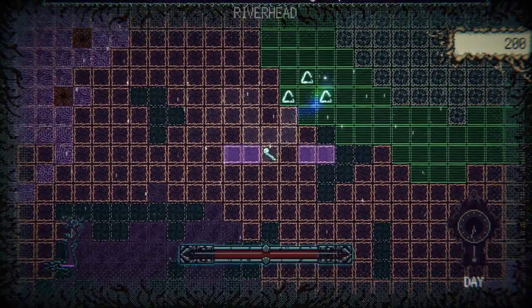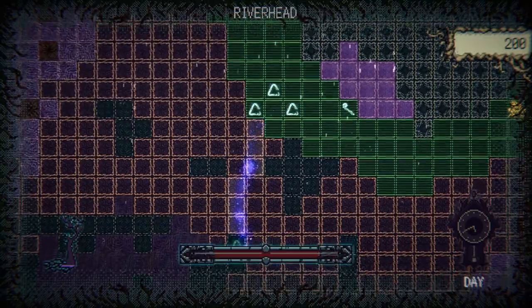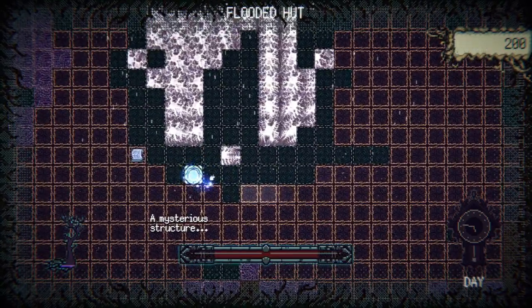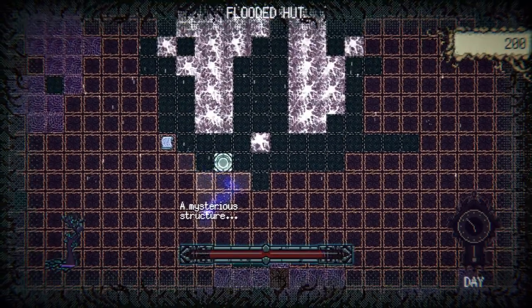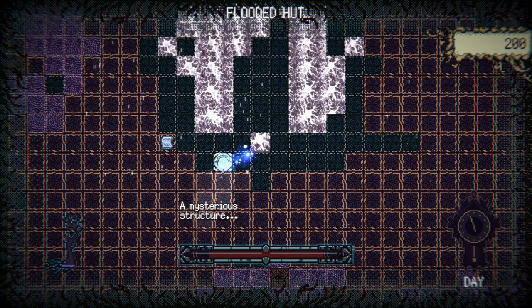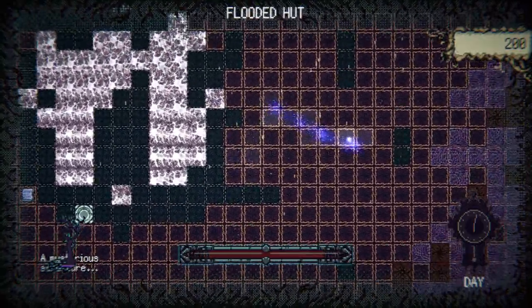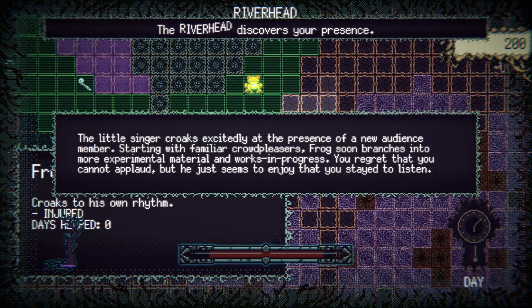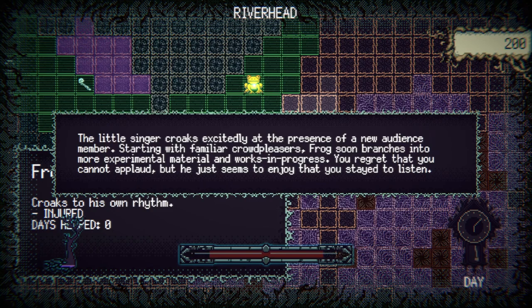The fruiting forest discovers your presence. What is this? River head — I wonder if I can bring this. This is supposed to fix broken structures, right? Could we bring this to this — oh, there we go. Your health grows with the forest. Mysterious structure. So this part of the forest looks very healthy now — we got some points for that. The little singer croaks excitedly at the presence of a new audience member, branching into more experimental material. You regret that you cannot applaud, yet he just seems to enjoy that you stayed to listen.